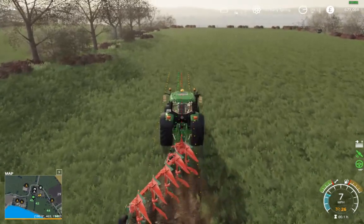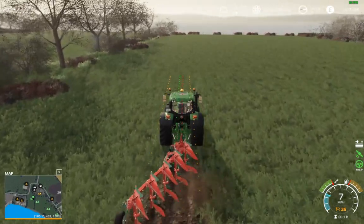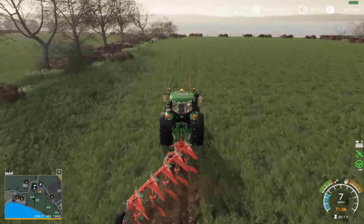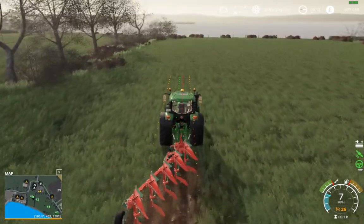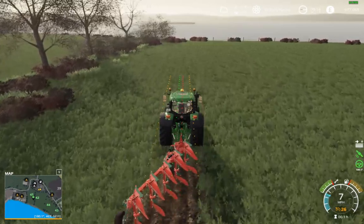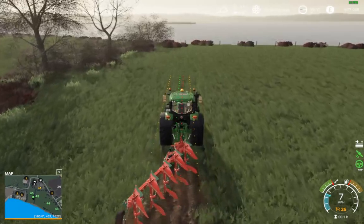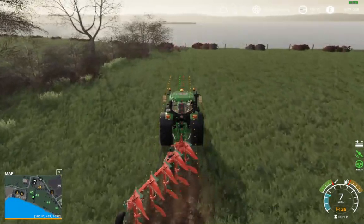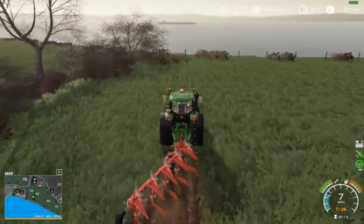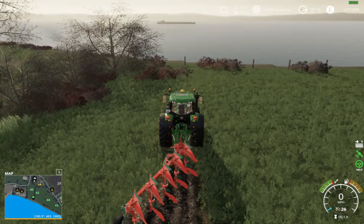Your plow is now following the red line — the offset. You can turn the offset off if you want to. Your tractor should automatically stop at the end of the field. It'll go 'do-do-do-do' and stop automatically. That's a bloop-bloop and it stops.